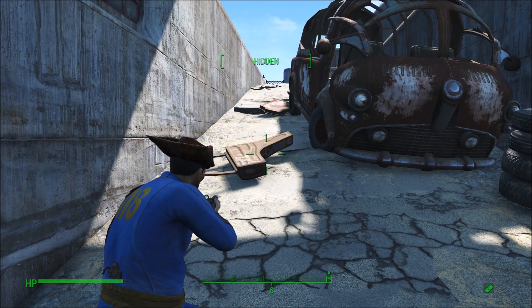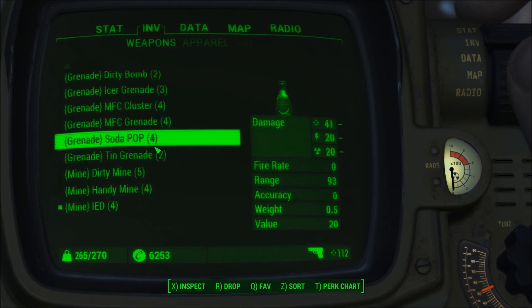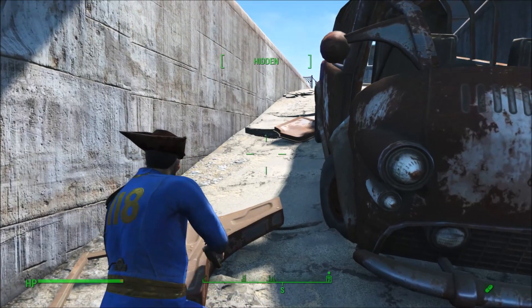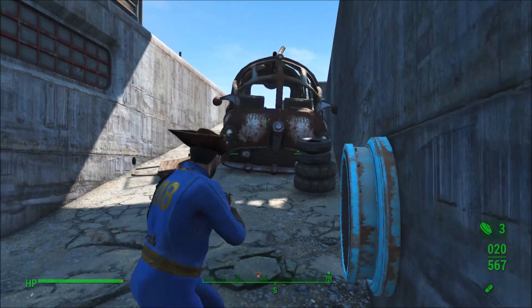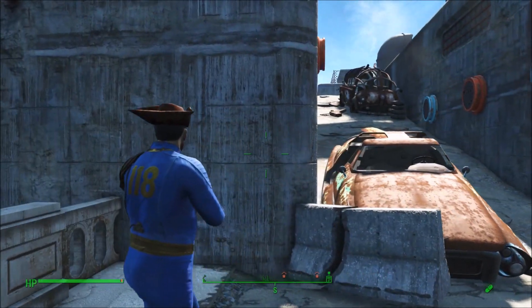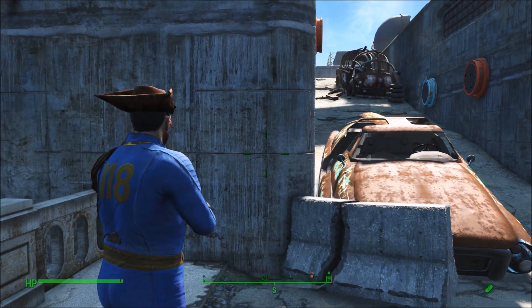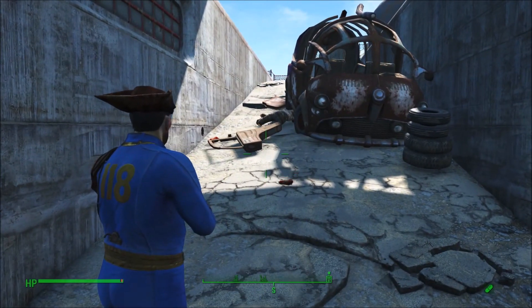Alright, we're at the favorite testing grounds — the Corvega plant. I'm going to drop a mine. Let's go with the IED. We'll drop it right here. Oh hell no — just follow me on down, buddy. Oh yeah, I gotcha. Oh, we took an arm off! God, I love blowing people up.